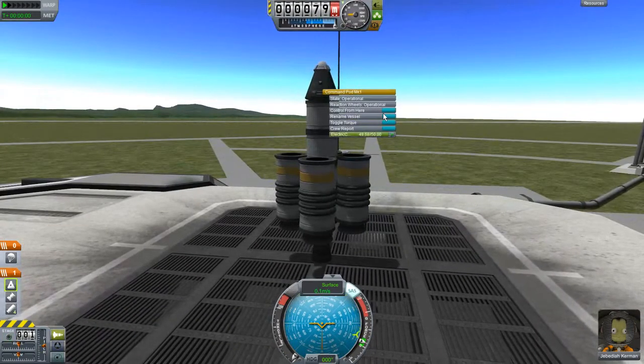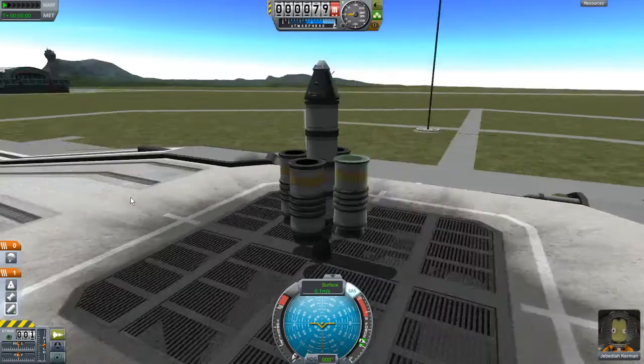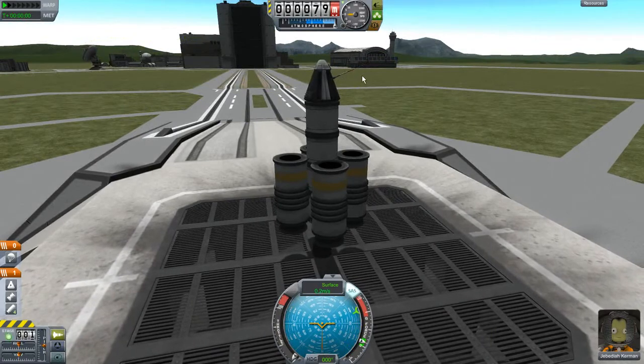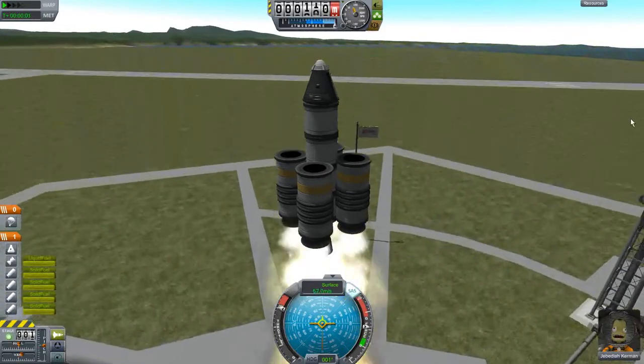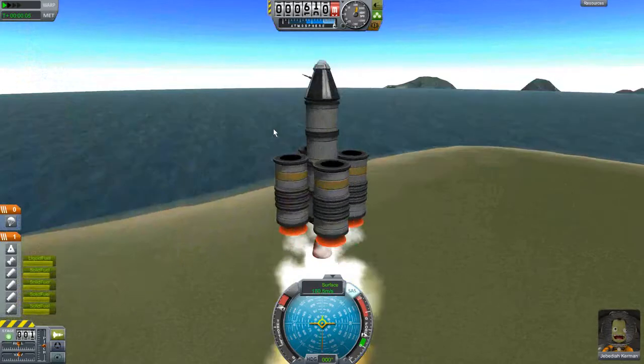Before we do anything, let's take a crew report, get our five mits of value, and send that back to Kerbal Space Center. You notice the antenna raises, we send our data, and we got credit for it — then the antenna goes back down. We're going to crank up the engines and go. The ship is possibly a little over-engineered, but hey, we're doing science.